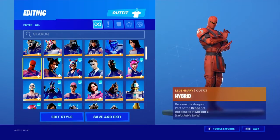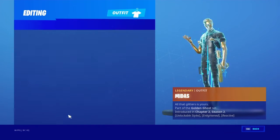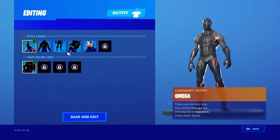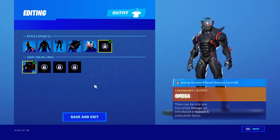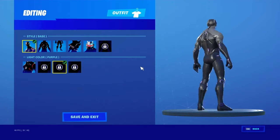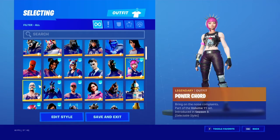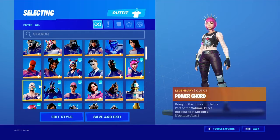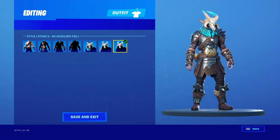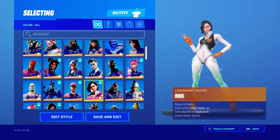I have max Hybrid, max Lux, and max Links. I don't want to go into it. Basically everything you can get — I'm not maxed, my guy got to level 79 in season four and it's a bummer. I also got Power Cord — got gifted that. Max Ragnarok. I have Ravage, Rose Team Leader, and max Rocks.